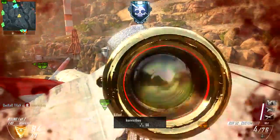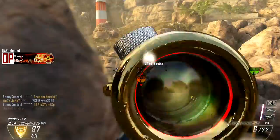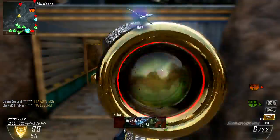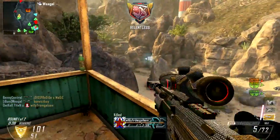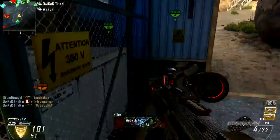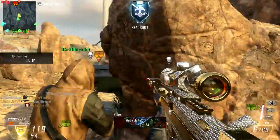Should I talk about my class? Yeah, I'm going to do it — fuck it! My class in this gameplay was the DSR with extended clip and laser. My perks were Flak Jacket, Lightweight, and Tactical Mask. I think my secondary was Executioner with Fast Mag.